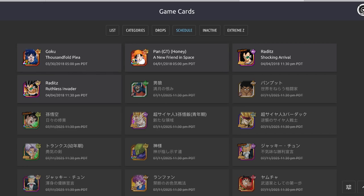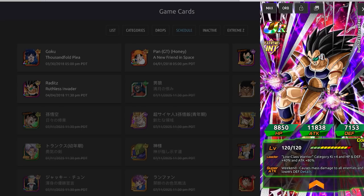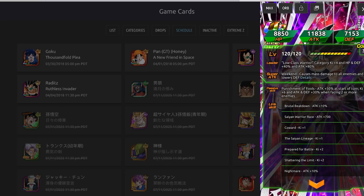We're also going to get the Dokkan awakening of Videl and the free-to-play Raditz. This Raditz is actually pretty good when he drops — I do recommend you farm him up. He doesn't get free orbs unfortunately, which I think he should, but it is what it is. He is the Low Class Warriors category leader with 4 Ki.